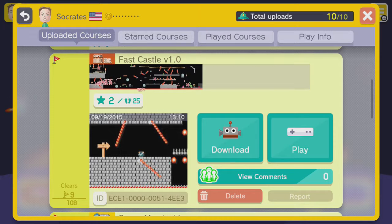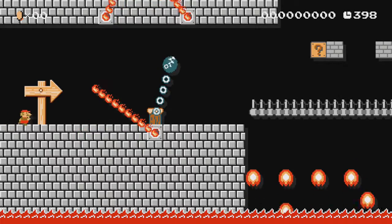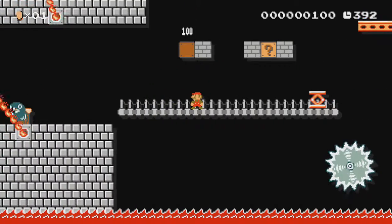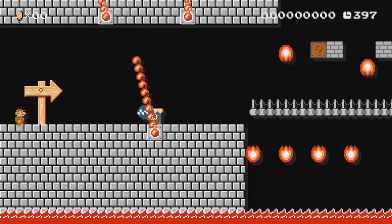Hi everybody, this is You're Not Your Khakis here, back again with a couple more courses to show you that I've been making. This first one is called Fast Castle version 1.0, because this is one that I started making with some friends — we passed around the gamepad and each took 10 minutes to build something. It's called version 1.0 because I went back after and tweaked it a bit, added some extra stuff to the course. I hope you guys like it.